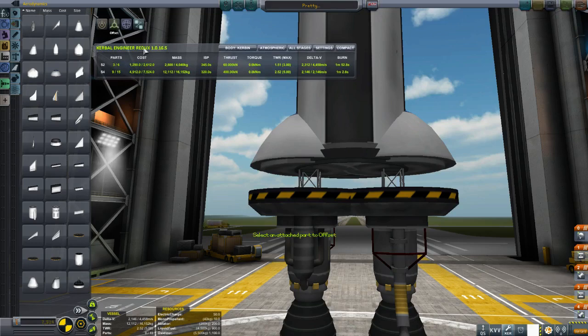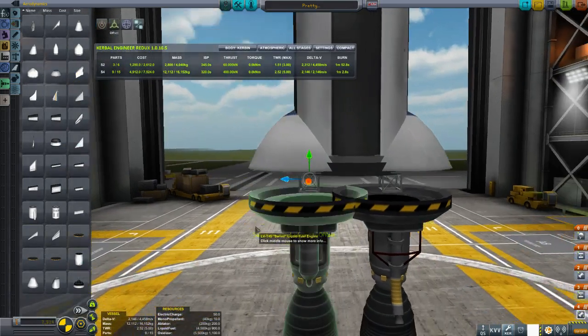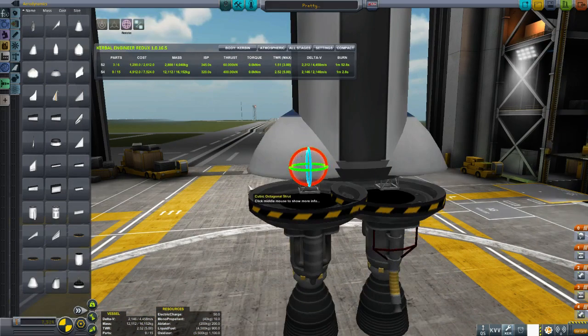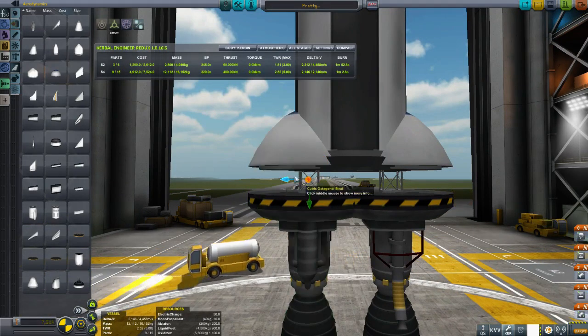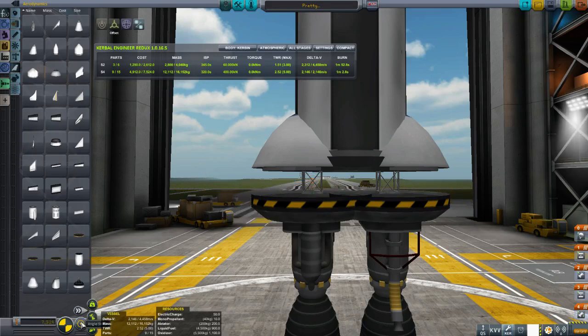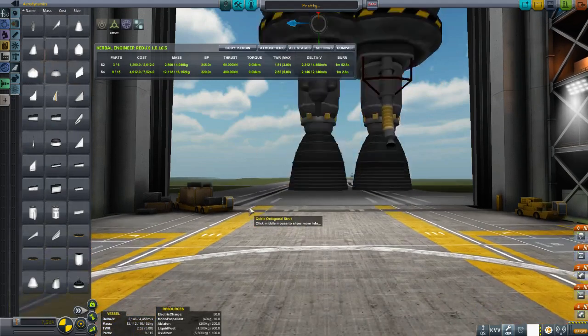We've got a couple of things. One is place — that's where you pick things up and place them. Two is offset — you click on a part and you can move it around, slide it in and out, up, down, and so on. And three is rotate, so you can rotate them and do some funky things. Now the next important thing is the angle snap. Right now it will snap to an angle, so if you move it, it'll jump — it's snapping to angles and snapping to nodes. If you change this to no angle snap and go to offset, it'll move smoothly but it won't snap to any nodes. Remember that, because it will be important when you're trying to build rockets — they need to be balanced as much as possible.